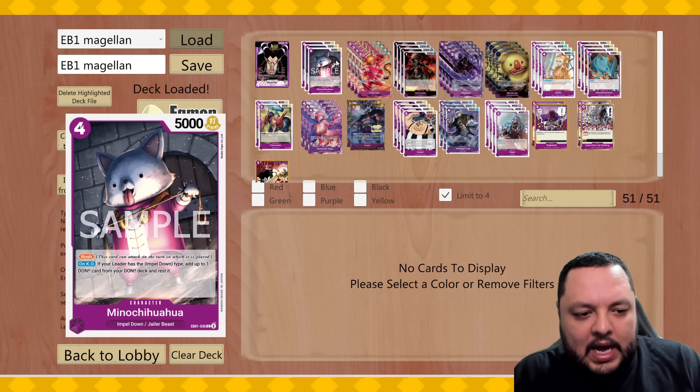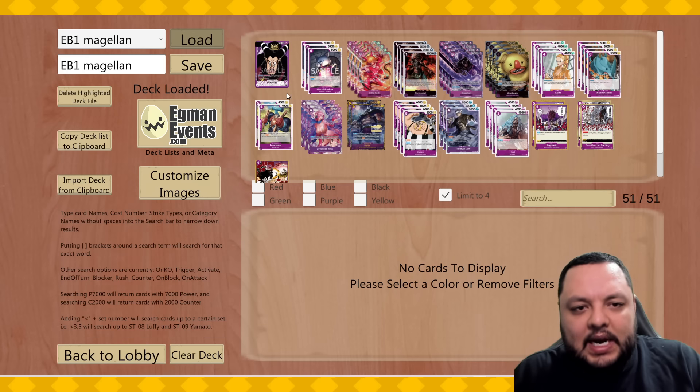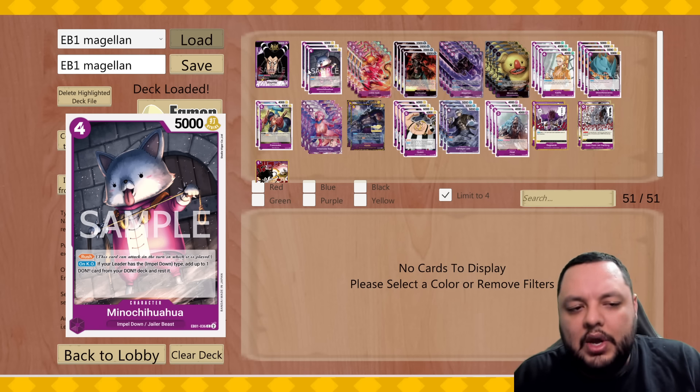It has Rush and is an Impel Down card, so you get to play it for one less with Little Sadie. It's decent, and if it's KO'd — if the leader is Impel Down, which the leader is of course — you get one down in rest mode. So you can use it as early ramp too.